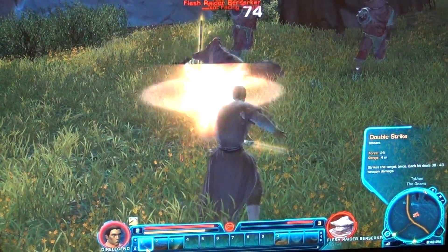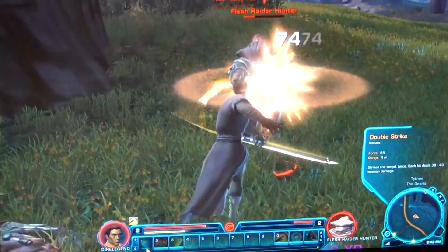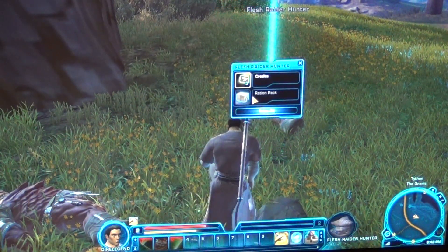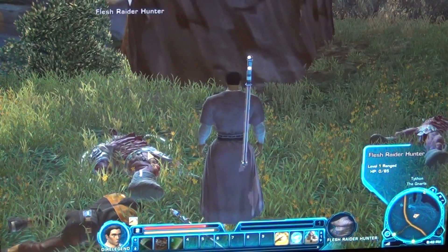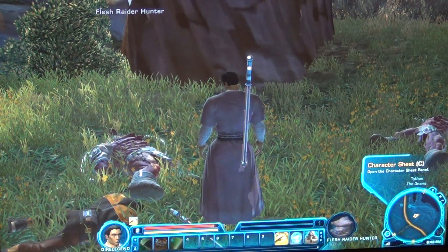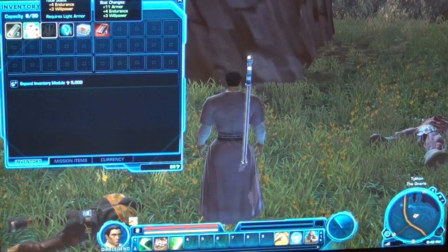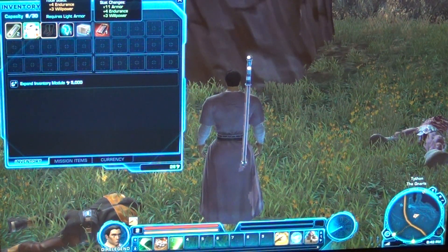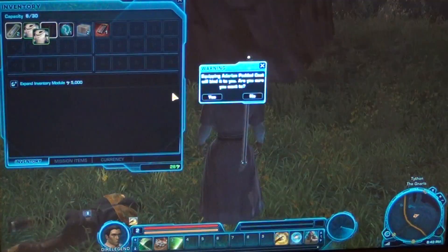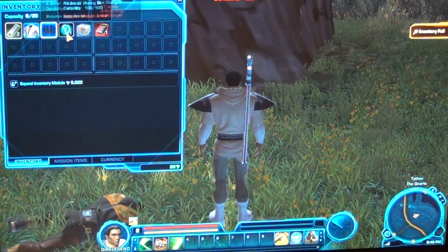I'm just using this skill. There's a global cooldown and you can keep using the skill over and over again. We're killing a Flesh Raider Hunter — I just got some XP. Let's tweak the options a bit. These are my stats. We actually got some items here — let me check the stat changes. This looks like an upgrade, let's equip it. I don't like that you have to right-click; I prefer left-click. Alright, so we found some gear.